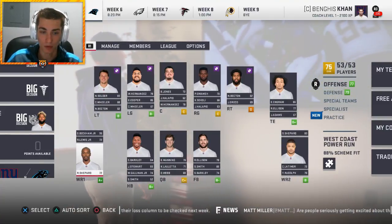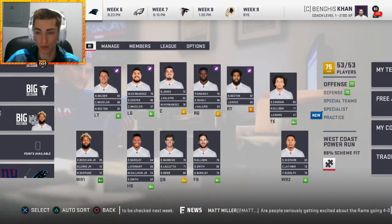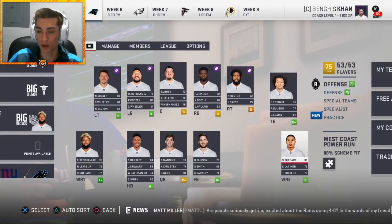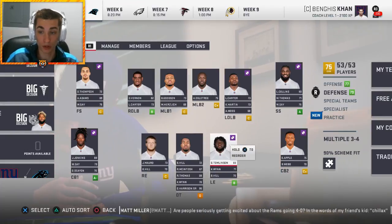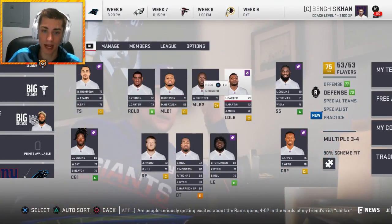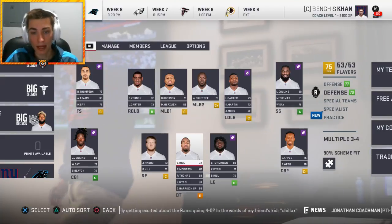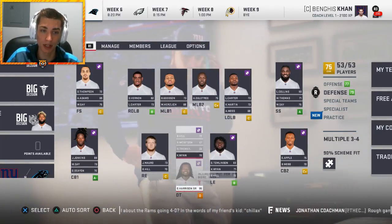I've made some changes: Russell Shepherd has been moved down in the depth chart, he doesn't really do much for us. Cody Latimer has been moved up, as has Roger Lewis Jr — he will be the third receiver. Sterling Shepherd of course will stay in the slot. Lorenzo Carter is now the mainstay at starting left outside linebacker, coming down to defensive end on pass-rushing downs. BJ Hill is now the starting defensive tackle in place of Damon Harrison Senior.